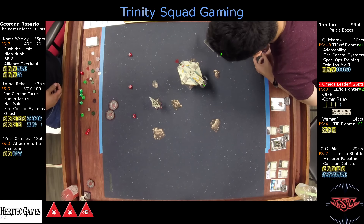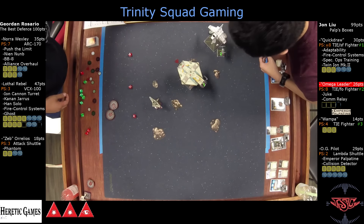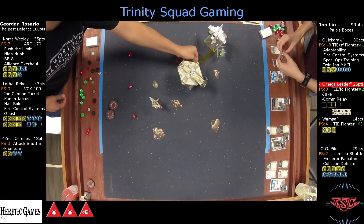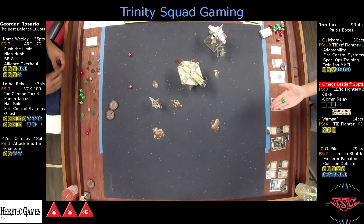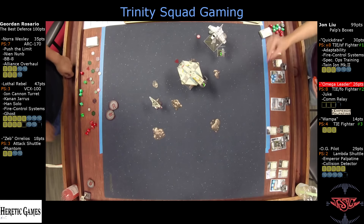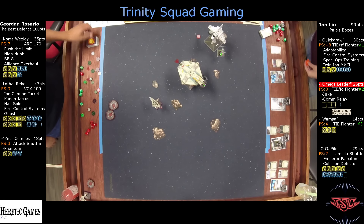Obviously the turret. Ion — hits. Hits, so I only have one defense die. Checking for rock — yeah, but there's no rock, so it takes one and an ion. Brutal.